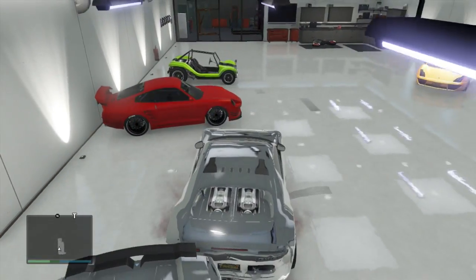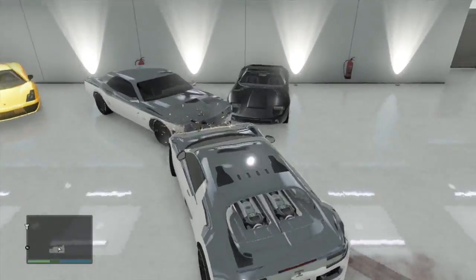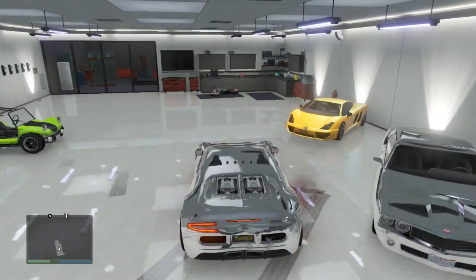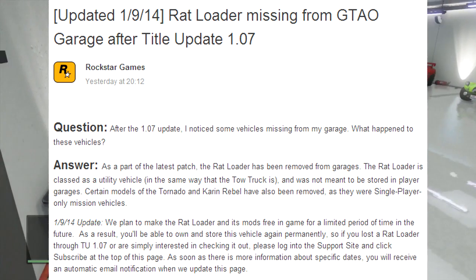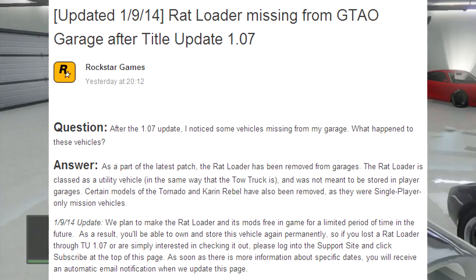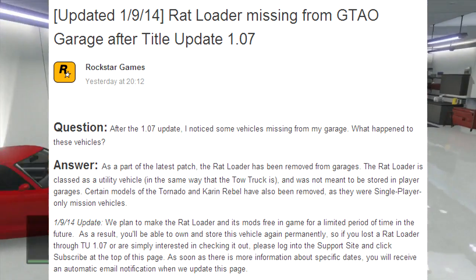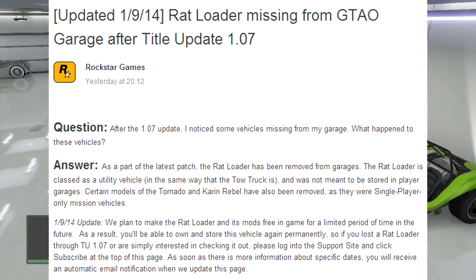Anyway, part two is confirmed: the Rat Loader vehicle, a vehicle that was modded into the game and then taken away with patch 1.07, is going to be making a return. A lot of people in game really liked that vehicle, and Rockstar listened to the players who were really upset that the Rat Loader had been taken away. They've confirmed it's coming back and everybody will be able to get access to it.